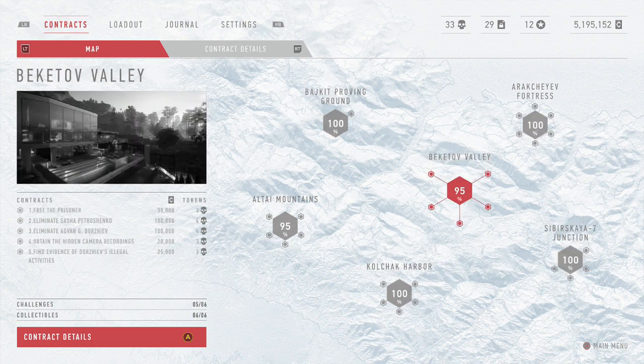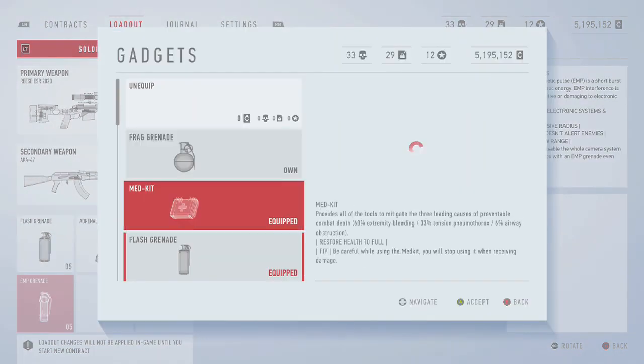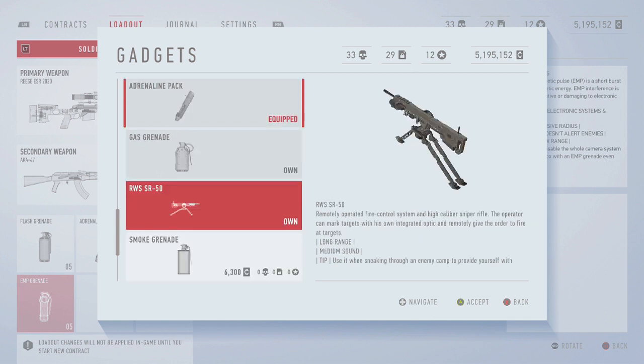The first thing you want to do is go over to your loadout, then go down to gadgets and get the remote sniper turret, which is this thing right here. I already own it.